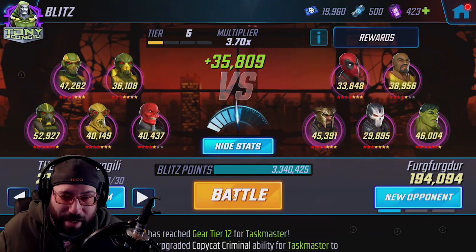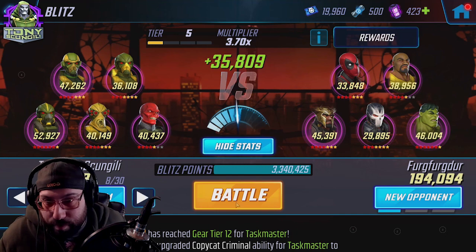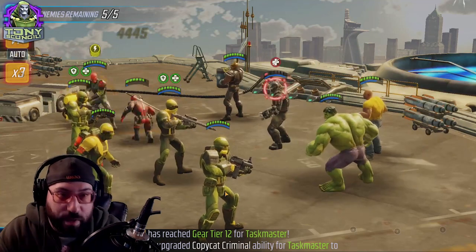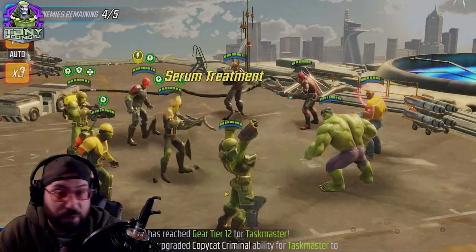Red Skull Hydra Doombots — we're doing it. I'm not waiting for Red Skull to become farmable. You might pull him, get him in a blitz, or get him in a random orb. We're going to talk about this team. This is a war defense team — Red Skull Hydra specifically — and I'm going to be talking about the most common iteration, not some weird combo people throw together.